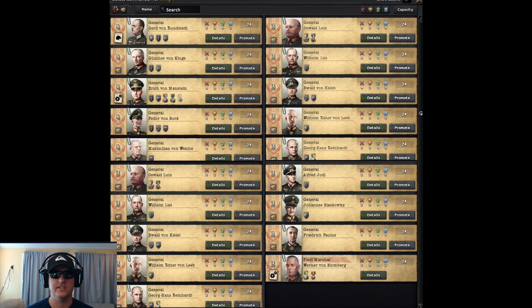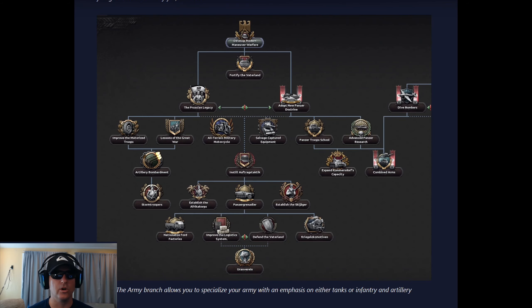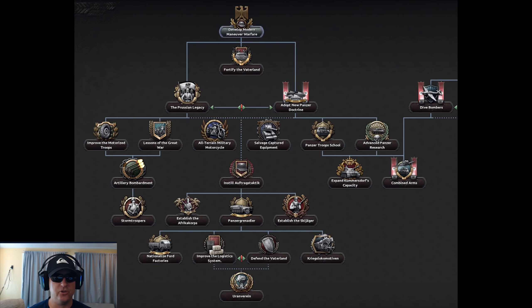Lutz is listed twice, but this is all a work in progress so I think that's just a mistake. You will unlock more generals and field marshals by completing the Army branch of the focus tree. As you can see, the Army focus tree divides into two branches — one is going to be an infantry/artillery-based focus, and the other is going to be based on mechanized warfare and maneuver on the right.